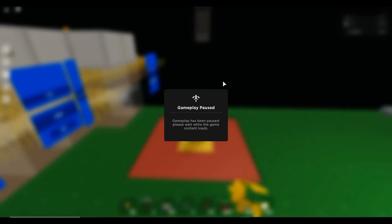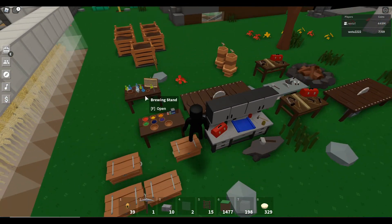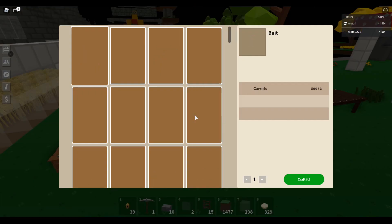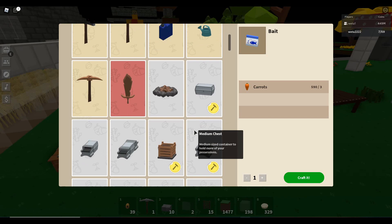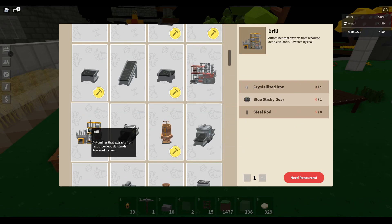So I'm going to be trying to get a lot of stuff from this update. Anyways, crafting bench — what's new? Copper press — we need copper ingots, it produces copper stuff. A drill — an autominer that extracts from resources and resource deposit islands, powered by coal. So can I place this on this island?